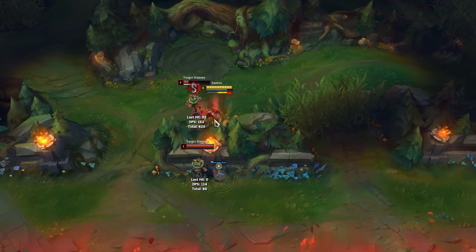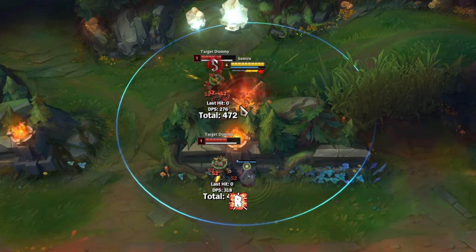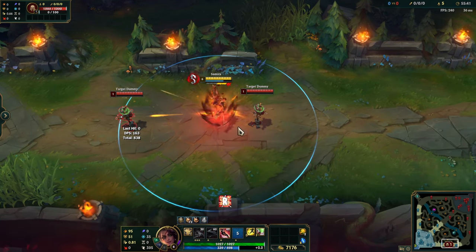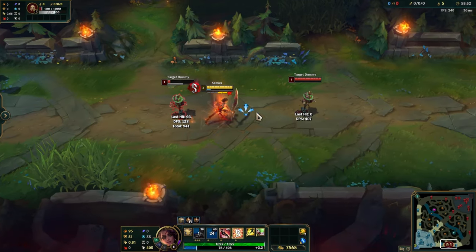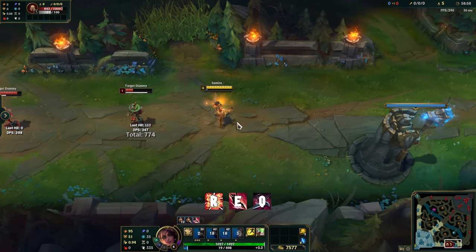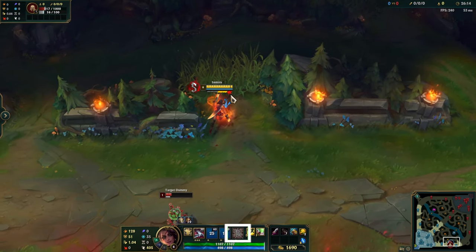You can use Samira's ultimate through walls to deal damage to your opponents. When you activate her ultimate, you will only be able to use E and your summoner spells. But you can also use the E and Q combo during your ultimate to increase your damage. When you can't see enemies hiding in the bushes, you won't be able to activate your ultimate.